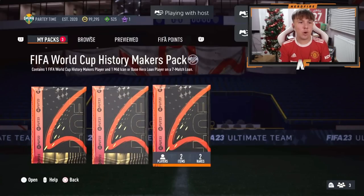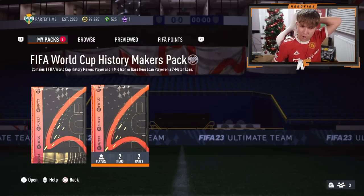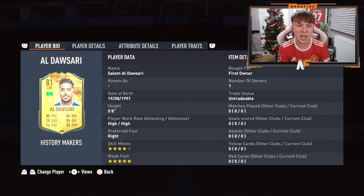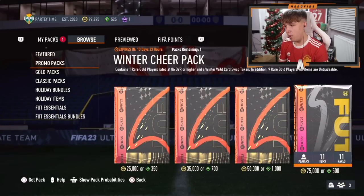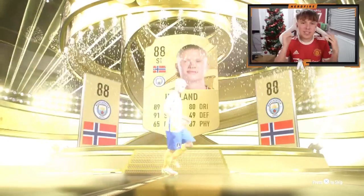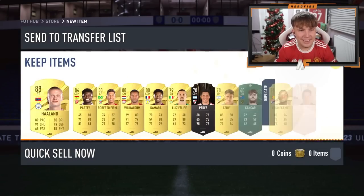Hayden has got a mega pack, an 84 times 20, and the History Makers pack. Let's go mega pack first — it's going to be Dries Mertens. Not the greatest, but big packs still to come. History Makers for Hayden — we saw Felix from mine. He got one of probably the worst ones — Sari. Four star, five star, but apart from that, absolutely terrible. They're saving the luck for the 84 times 20. He wants to do the Winter Cheer Pack as well — let's see a Winter Wildcard before the 84. It's a normal gold — Haaland. A couple of months ago that would have been insane, but not even a special from the store pack. Painful.